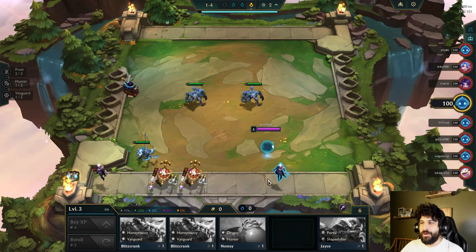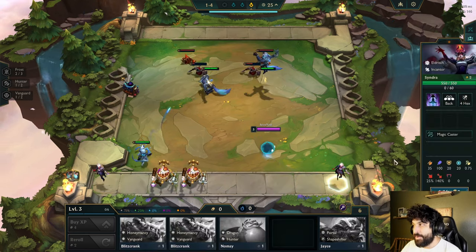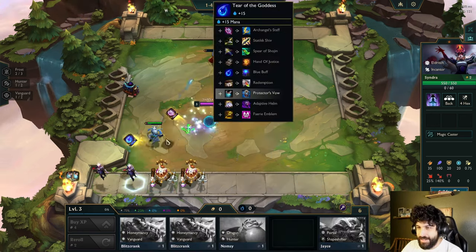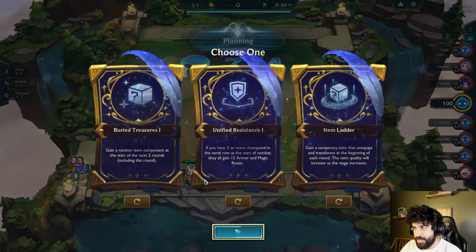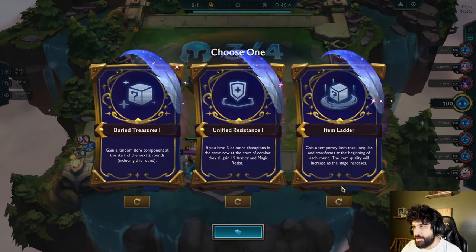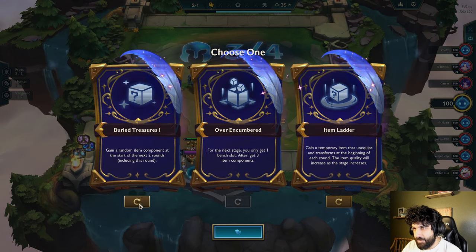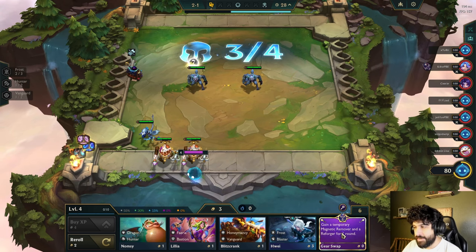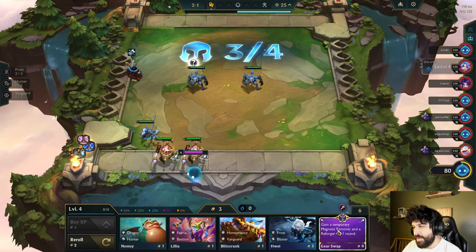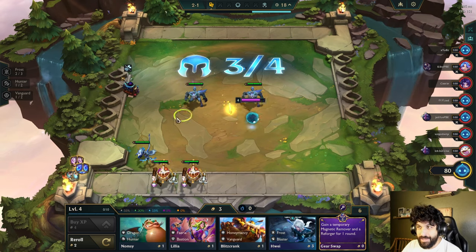So far, I really think I want to go Frost. But Eldritch looks so interesting to me. Maybe I should pre-level — I'm going to do it. Shapeshifter, Vanguard. Gain a buried treasure. Item Ladder — that's new, right? Gain a temporary item that unequips and transforms at the beginning of each round; the item quality will increase as the stages increase. I might take that. Risky Moves — what a classic. I'm going to take Risky Moves because I want gold. What is this? Gearswap: gain a temporary magnetic remover and a reforger for one round. Okay, so that seems to be a new mechanic.